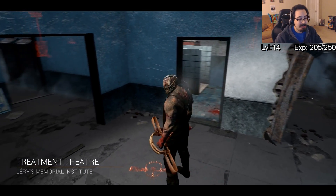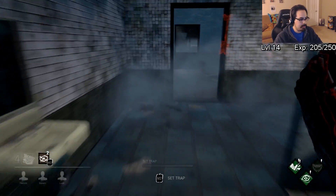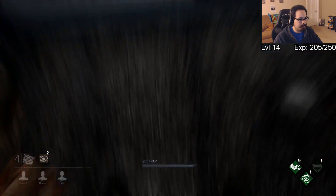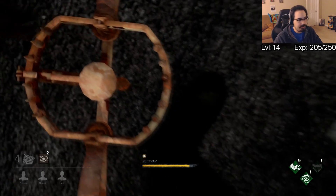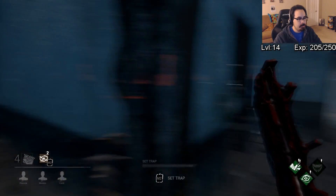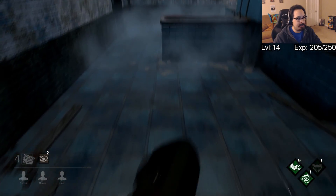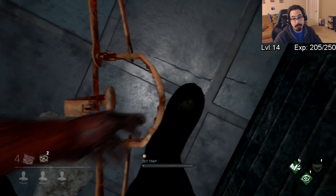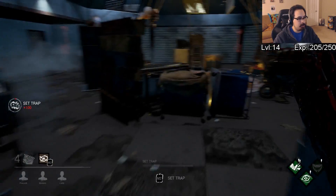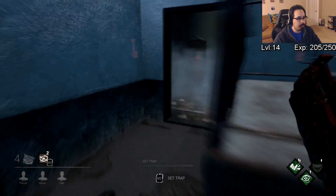Treatment Theater at Larry's Memorial Institute. I've gone over the blood web well enough for everybody, and unfortunately we have a disconnect right off the bat, which really dampens my day — people always complain about it. On Treatment Theater, your traps are pretty noticeable on the ground, so what you can do is trap inside windows in the rooms. You can get some grass areas on the outside, but essentially you want to stop them from looping you. In every room that can be trapped, I will trap.